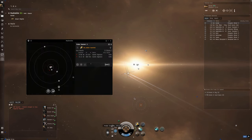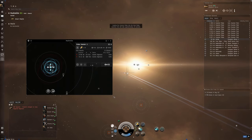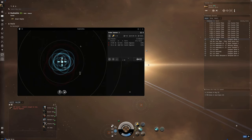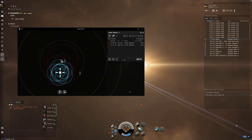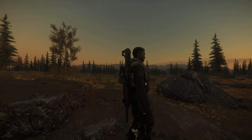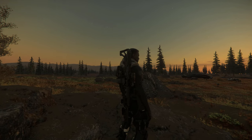In EVE Online, to explore an anomaly or an interesting signature, you launch probes whilst in space and employ a triangulation method to obtain an accurate reading of the location and its signatures. What's most interesting is that the success of an explorer is completely dependent on the skill of that player, meaning players or orgs will actively seek out real people with high skill levels in exploration to be part of their fleet.